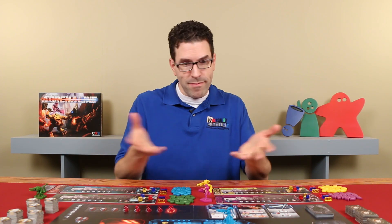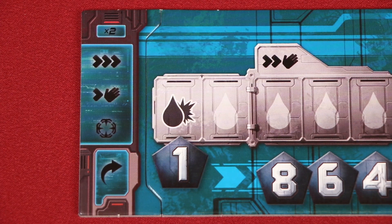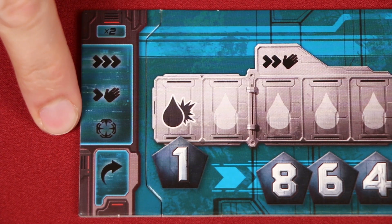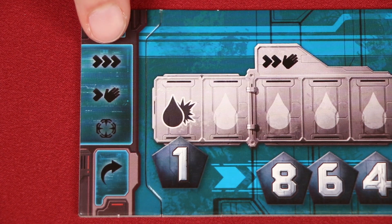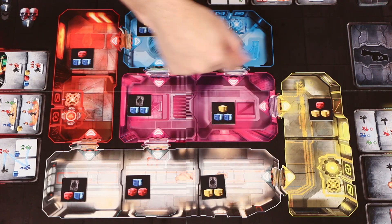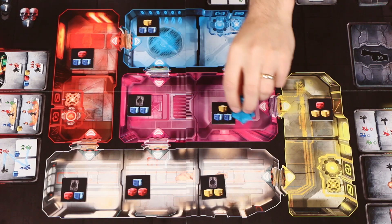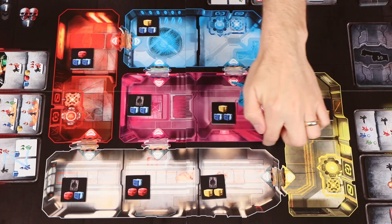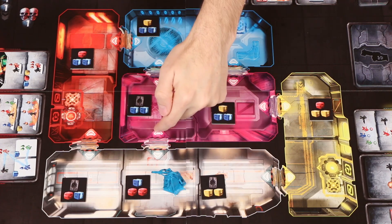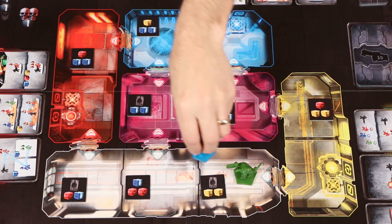On your turn, you'll take up to two actions in any order, repeating an action if you want. These are represented by the symbols here for running around, grabbing stuff, and shooting. The action for running around allows you to move your figure up to three spaces. The board is made up of several square-shaped spaces. A move is always from one space to an adjacent one, but never diagonally or through walls, which are these thick bordered areas between the various rooms. A figure can move through doors, which have these arrows on either side of them. Ammo boxes or other figures don't stop your figure from moving through spaces.